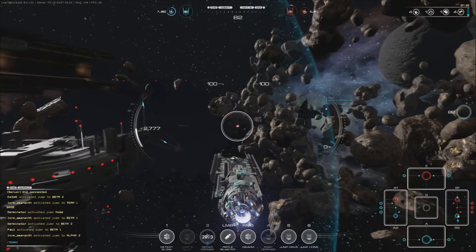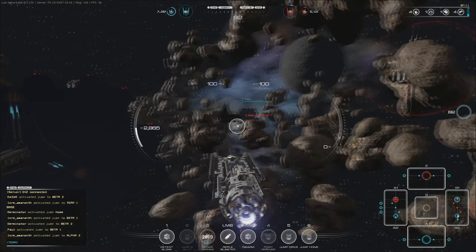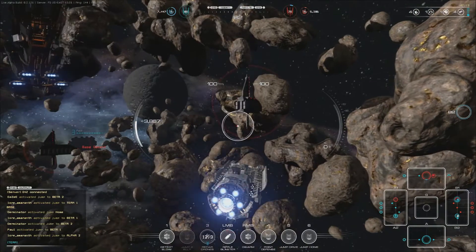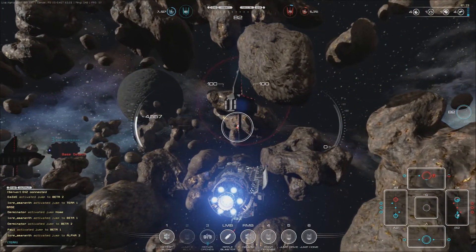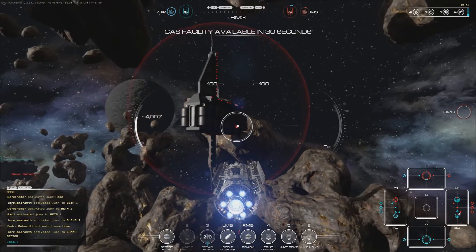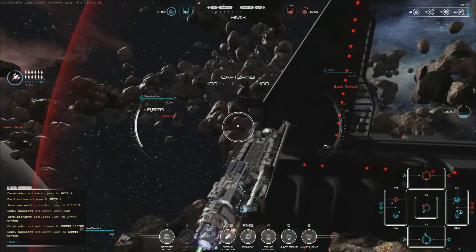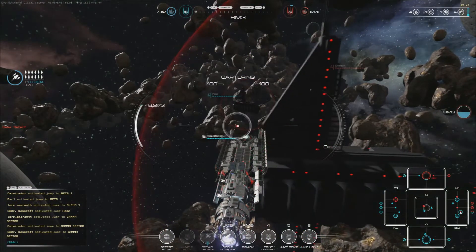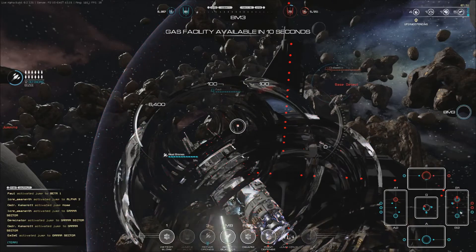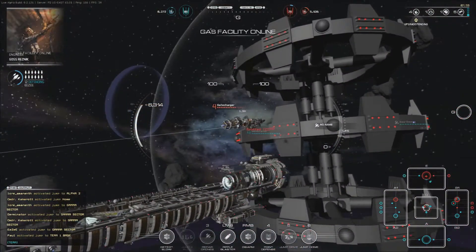Gas is going to be available in 60 seconds. Our buddy just jumped out of the enemy sector into the Beta sector and is now capturing the fast station. Enemies about to take back the station — they already took back the A1 station. Still have a little bit of repairs needed, but my repair drones will be off cooldown shortly. 30 seconds — let's get those repair drones back out, finish repairing my ship, and then we'll jump to Gamma. Ten seconds for the facility to become available. Let's jump to our ally here.